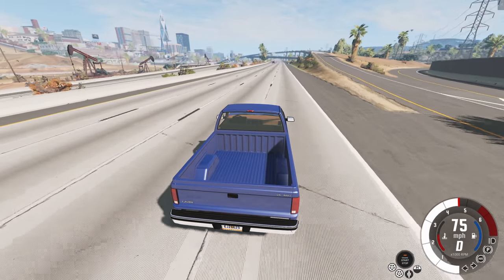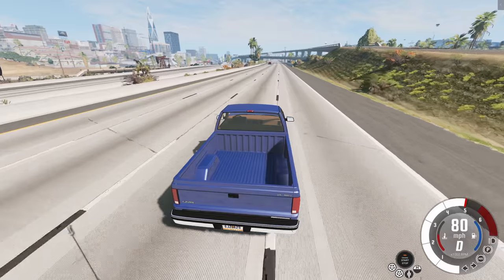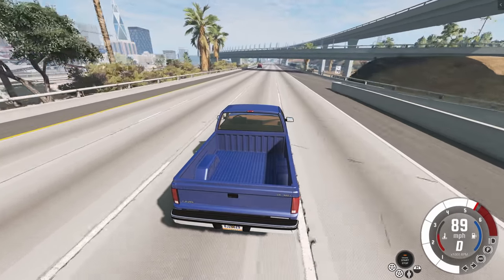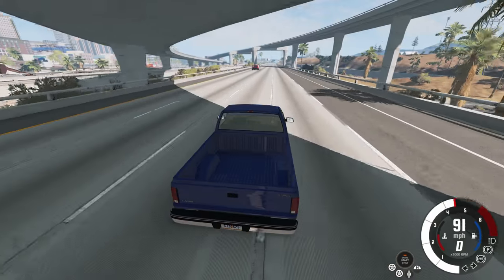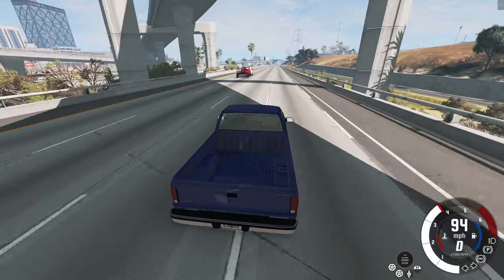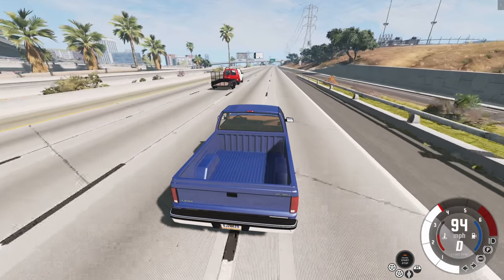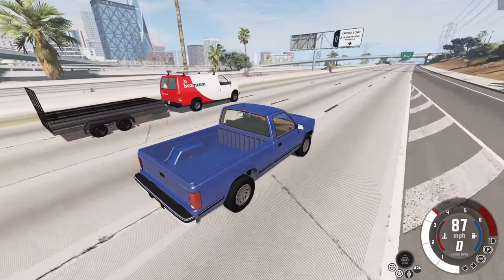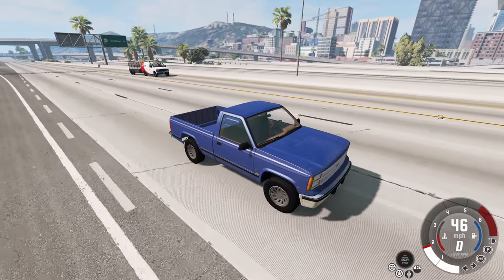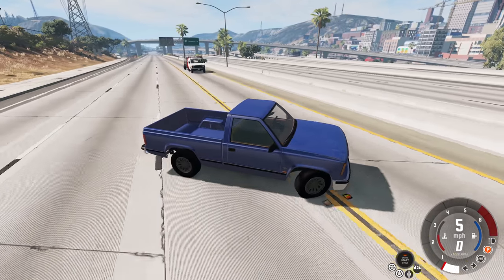I can see the AI way up there but I can't quite tell if they have a trailer attached yet. We got to get a little bit closer — and they do in fact still have the trailer attached. That is excellent news. Now I'm going to make about a half dozen AI vehicles that all have a trailer attached. I'll be back once it's all set up because as far as I know I have to do this manually.